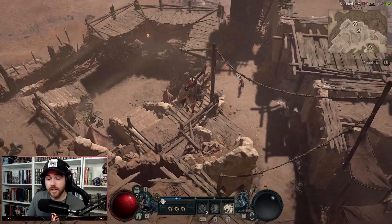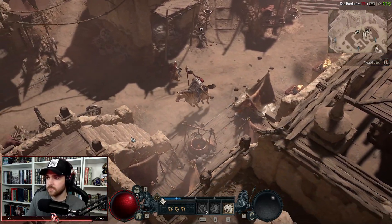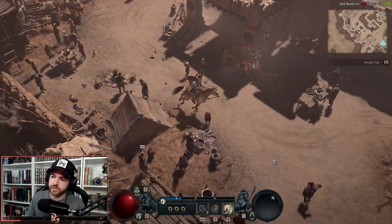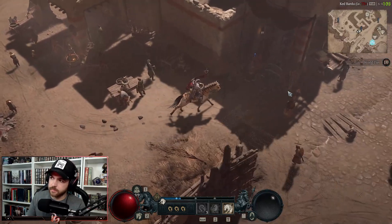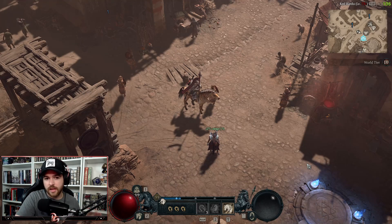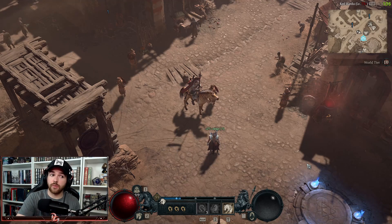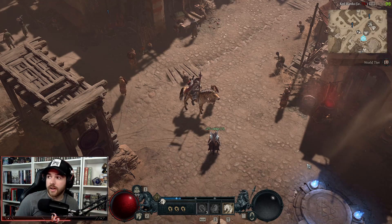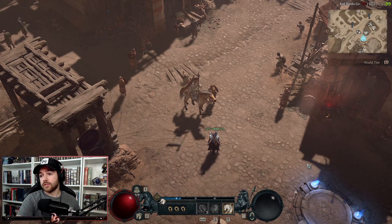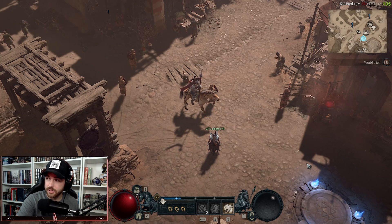Whispering Tree, helltides, and the helltides.com resource — those are the three things I've been doing and it's been working really well. Just throw some music on and farm between the three, try to get those pieces for your full set so you can start spam running nightmare dungeons, get your glyphs upgraded, and get your build ready for world tier four and the end game content. I know there are more optimal strategies out there, but I just want to share the way I do it. Try it out — if it works for you, let me know in the comments.